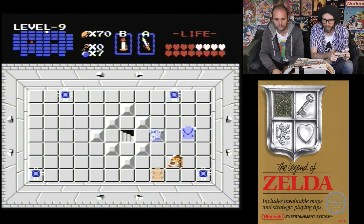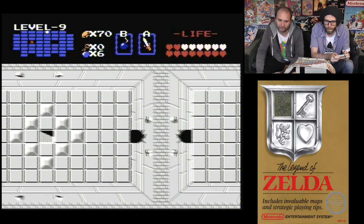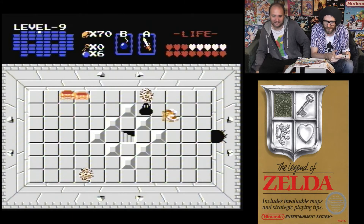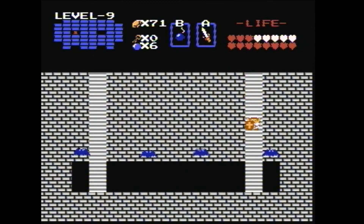These are the rooms we couldn't get to before. This has to be a teleport — it must be. We teleport through and have to kill all these enemies. This is going to put us two rooms down from the boss. What a maniacal dungeon! That's why it's designed as a skull — it wasn't giving us the map until we understood the skull layout.